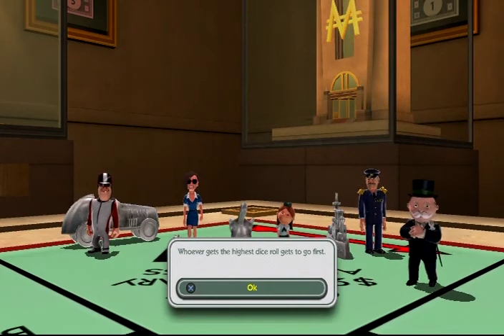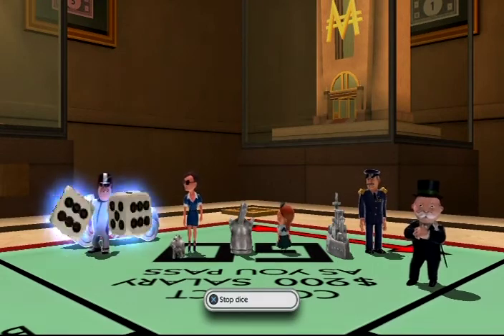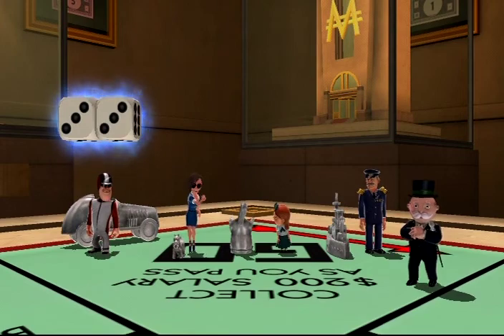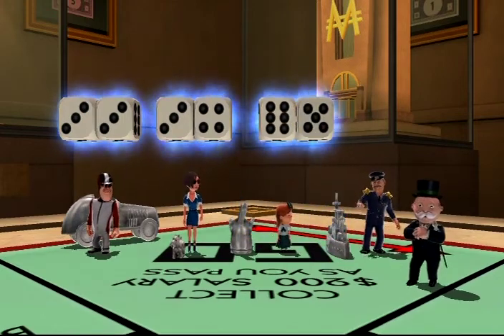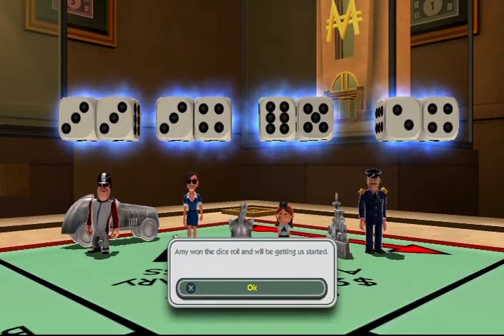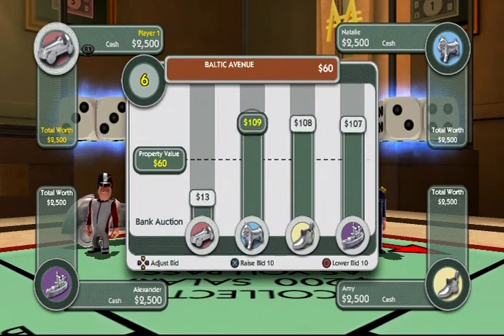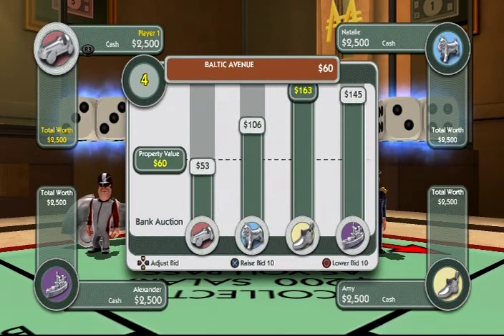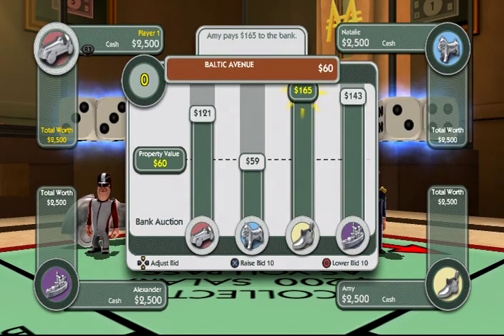Whoever gets the highest roll goes first. You press the X button to stop the die, but if it's randomized I'm not sure why that matters. So she's going first. I'd say the admiral is the hardest difficulty since he's player four. In the auction you can manipulate opponents by forcing them to bid higher than they want — which is what I'm doing. Looks like he snagged Baltic.